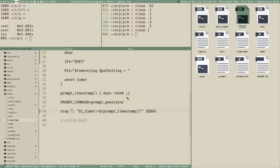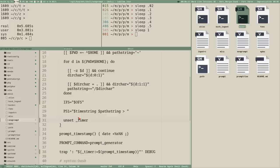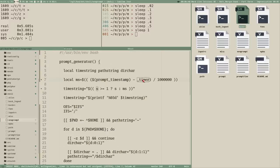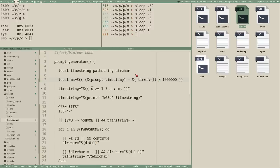Let's prefix the timer variable with an underscore since it's a global variable — it's good practice to make that clear. Now ShellCheck complains that the variable is referenced but not assigned, but it actually is. To get rid of that warning, we set the timer to a default value of null if it's not assigned.